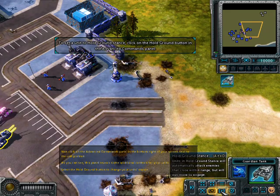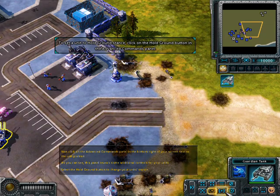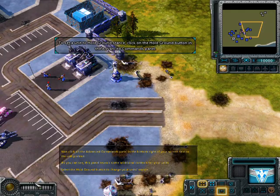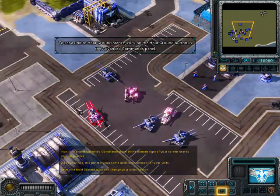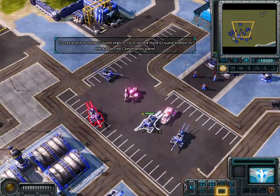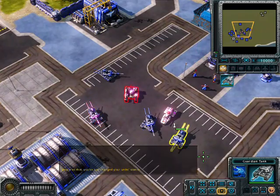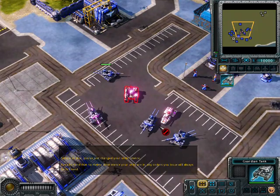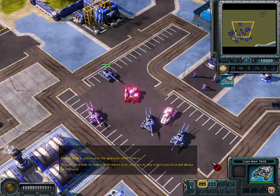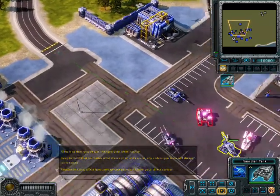You can do all of this with the ALT key. You can use A, S, D, G. The hold ground key just happens to be D. Simple as that, you've just changed your unit's stance. Keep in mind that no matter what stance your units are in, any orders you issue will always be followed. Stances will only affect how units behave when not under your direct control.